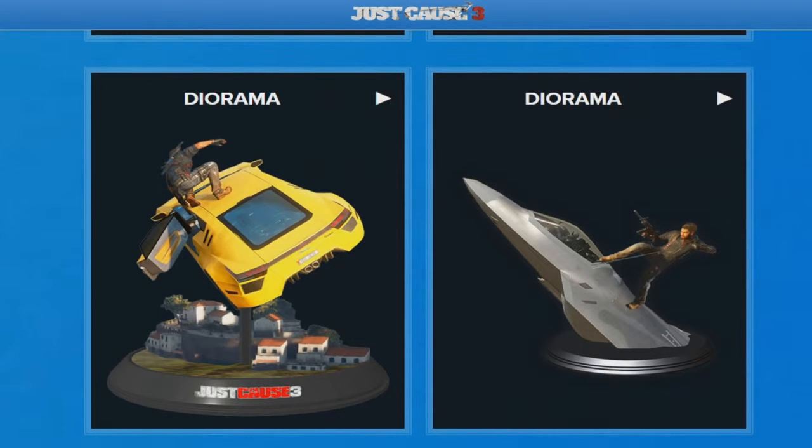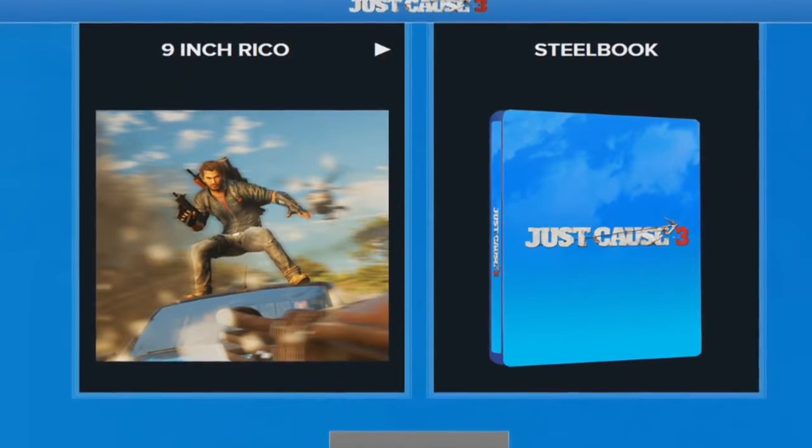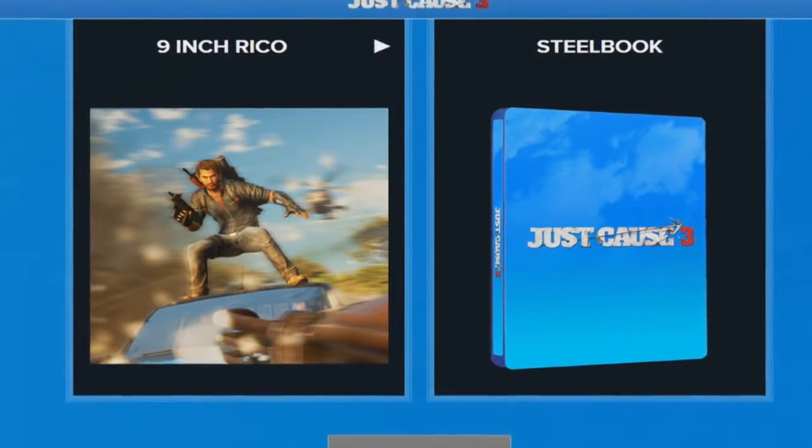I think this penultimate one will be popular. A 9-inch Rico Rodriguez figure with magnetic feet, so he can grapple onto almost anything and stay on it.